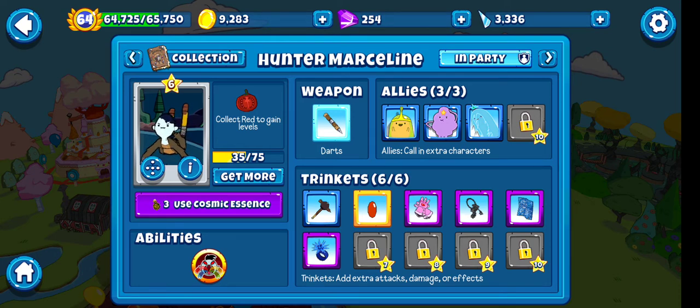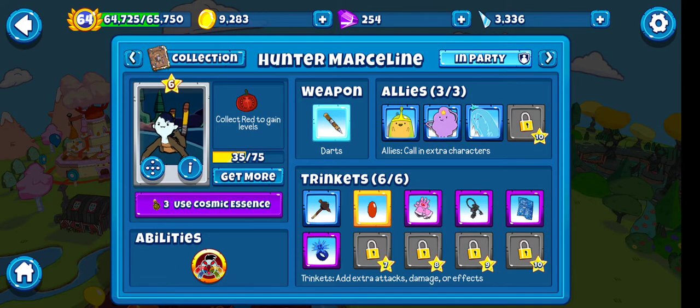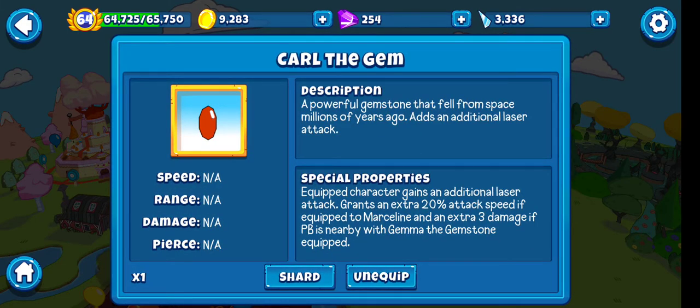It's not going to be the strongest build, but it's going to be using everything. So first for Hunter Marceline, we have the Mace Stake — two damage to Zombie and Regrow Balloons. If a dart weapon is equipped, Shinlocks are hungry upgrade stakes. Equipped character gains an additional laser attack and grants an extra 20 attack speed.